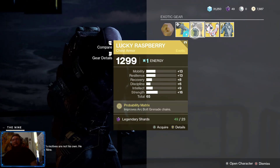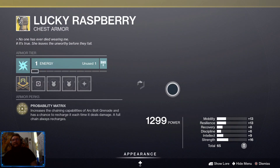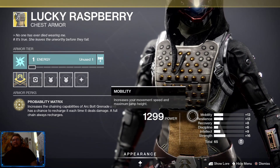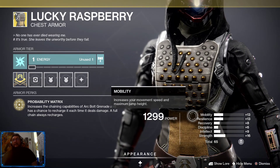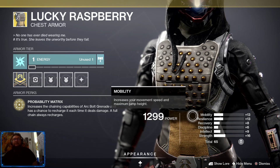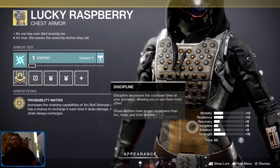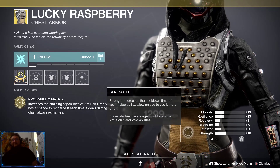Let's see about the armors. First up, for hunters, Lucky Raspberry. Let's check out the stats. We've got a total of 65 — this may be good, a little bit even across the board. We got mobility and resilience both at 13, recovery at 8, discipline at 6, intellect at 9, and strength at 16.